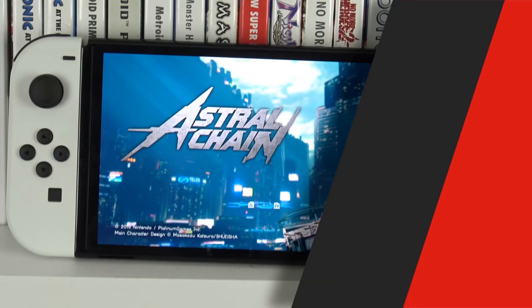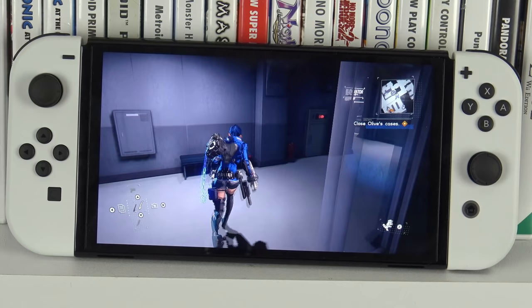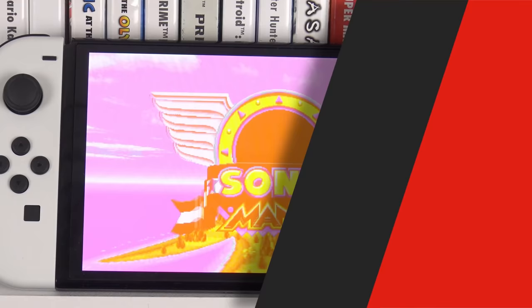Astral Chain is one of the best games on the Switch and it looks outstanding on the OLED. This is another game of pretty simple colours but they're very deliberate in what colours to choose. It's a very cyberpunk-inspired world and everything has kind of a neon flare to it. Everything from the bright hair of characters just looks fantastic on this screen. If you want deep blacks and big bold bright colours, then this is a game to try.